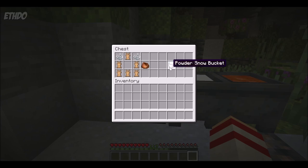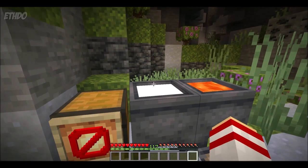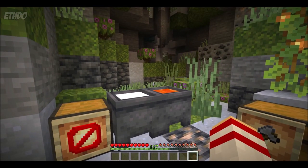Powdered snow can also not be crafted and has to be collected using a cauldron and a bucket. Cauldrons can now also hold lava as well as snow. I hope you found this video helpful and have learned a thing or two about the 1.17 update. If you have, please do consider subscribing for more Minecraft 1.17 videos like this one, and thanks for watching — we'll see you next time.